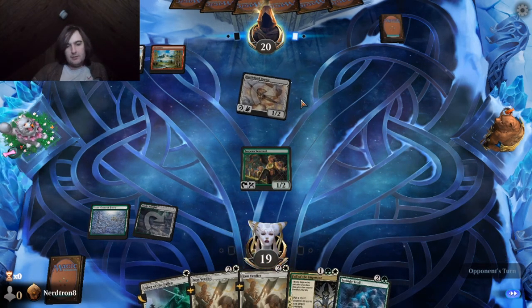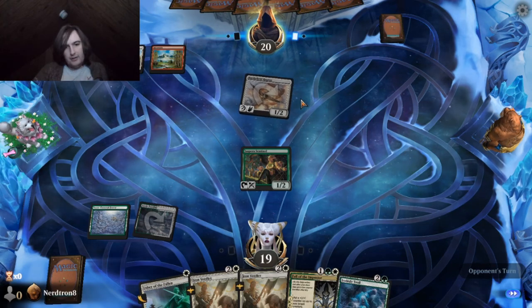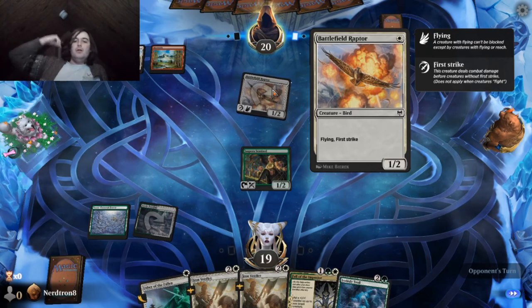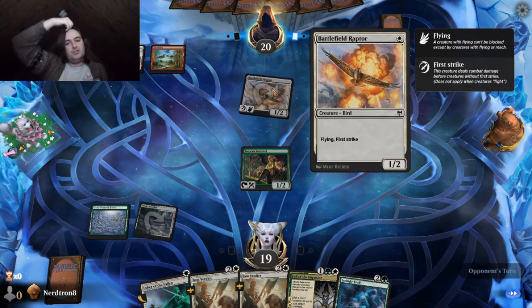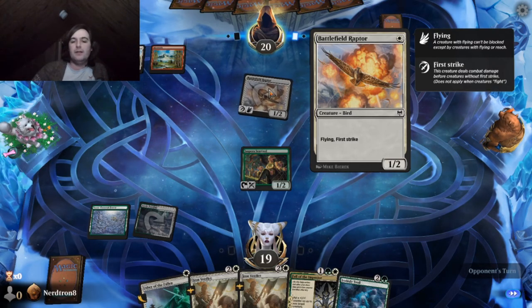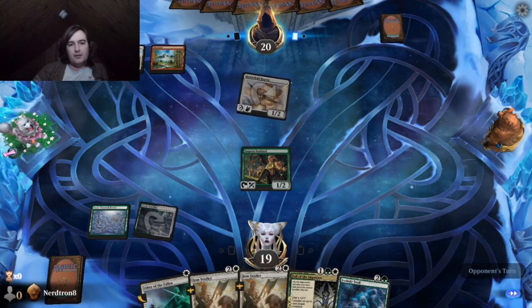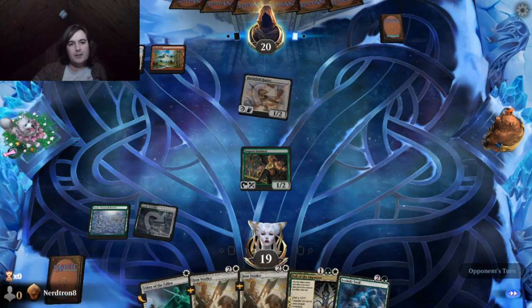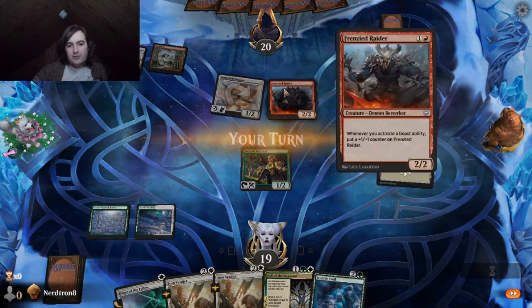Battlefield Raptor. I hate these 1-1 flyers for one with a random ability. I hate them with a burning passion. Wizards try so hard to make that card good every set, and every time it gets a little bit better and it's just that much more annoying that it's actually good.